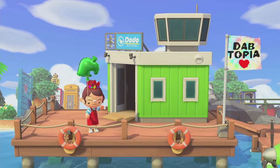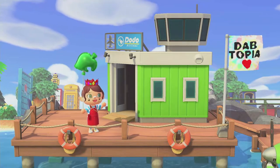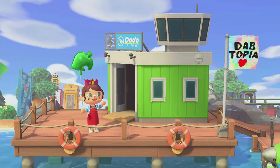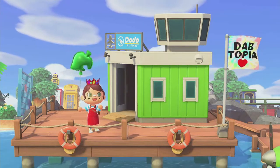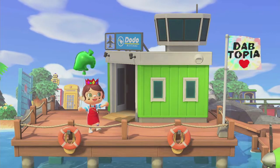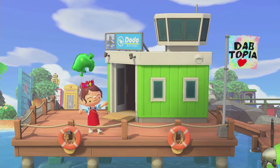So this is Dabtopia. Carrot Cake has a theme of putting 'dab' in all of her island names, which I love. Her previous islands were named New Dab City and Dab Isle. So let's get this tour going.